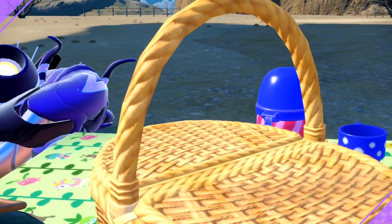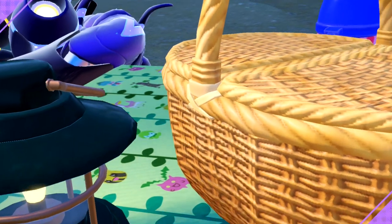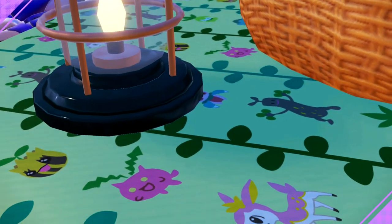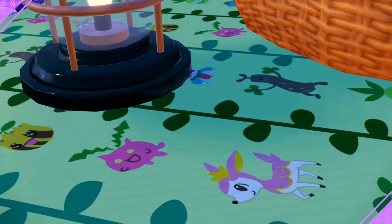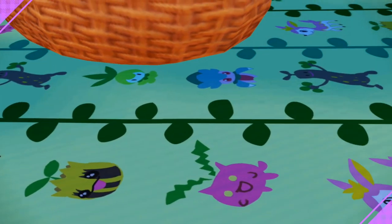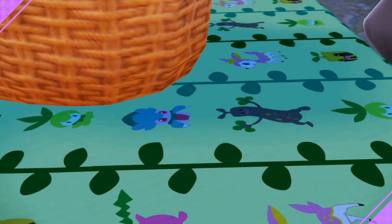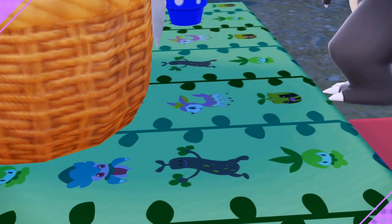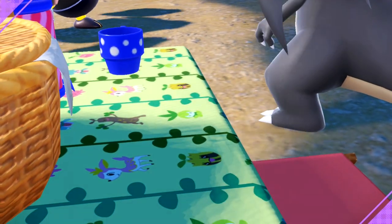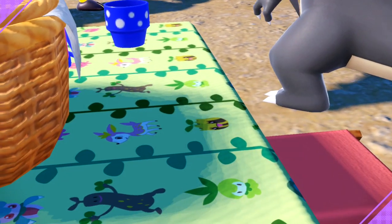I know I gave the Whimsical one some shit, but that one looked like a little baby's diaper and I don't want to eat on a baby's diaper. This one's got a foresty vibe to it, and when you're picnicking you're outside in the wilderness — a wilderness vibe. So B tier. I like this one.